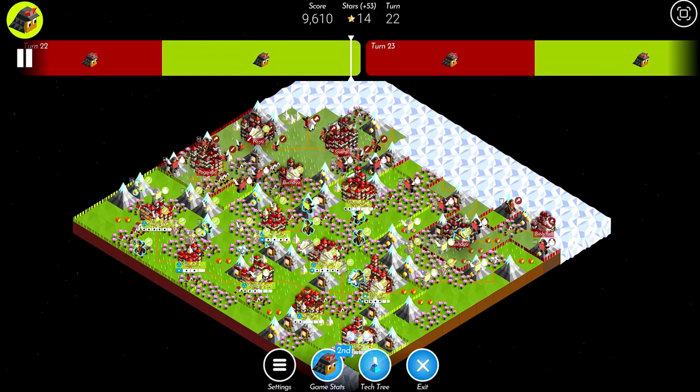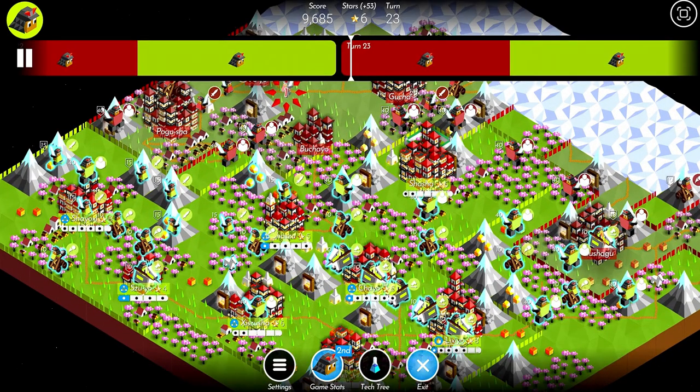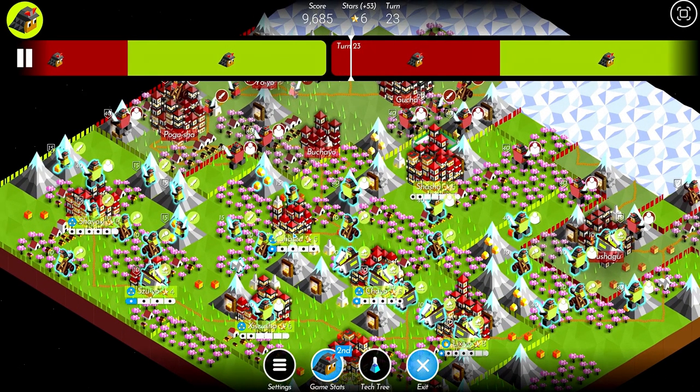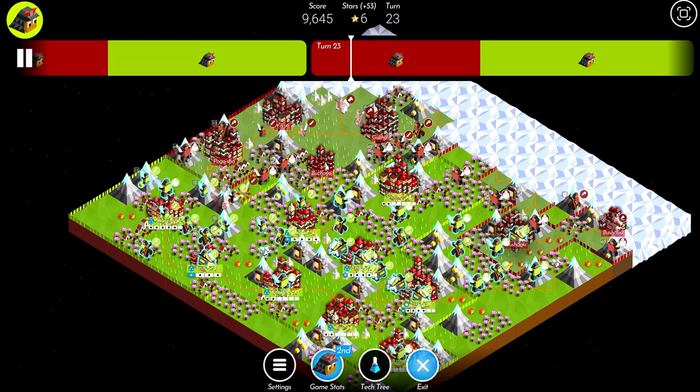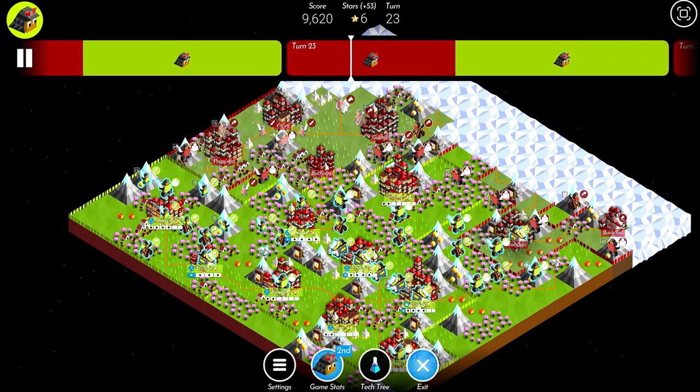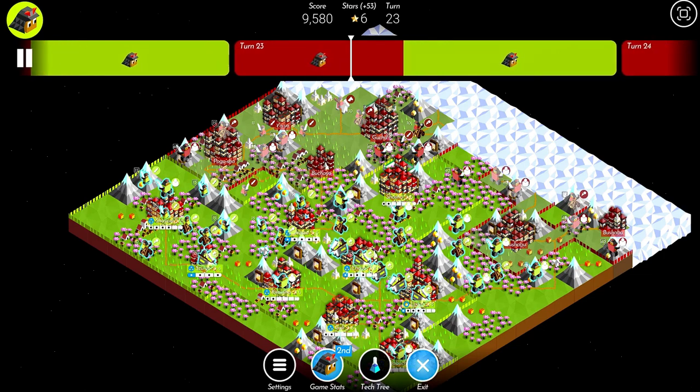Later in the game, population cap in cities becomes a big problem. I was unable to train any units in this city, and that's a city I need to have units in every turn to actually stand a chance at holding territory up here. What I could have done is disbanded some useless units and trained a swordsman or even a knight there. Unit composition is another thing I want to touch on.